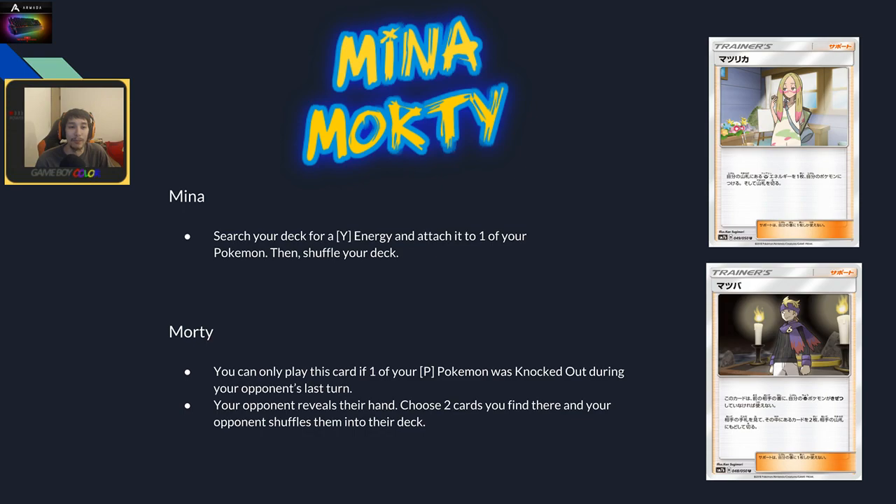Mina lets you search your deck for a fairy energy and attach it to one of your Pokémon — kind of like Blacksmith from your deck but for one energy. Cards that let you skip the attachment step tend to see play; think Blacksmith and Max Elixir. It might also allow for one-of fairy tech Pokémon in decks. It's a really cool card and I think it could see play.